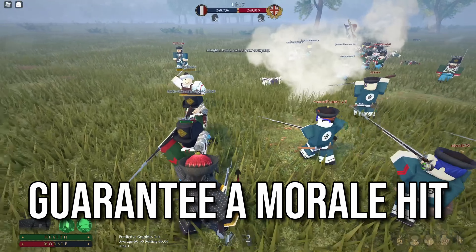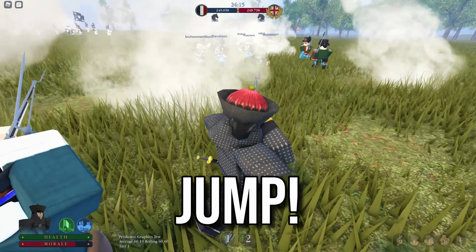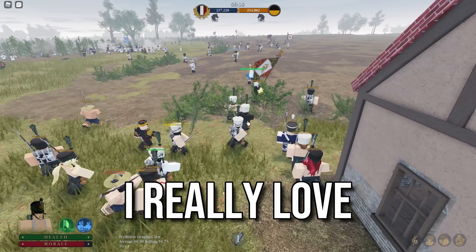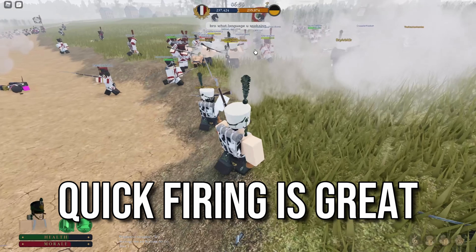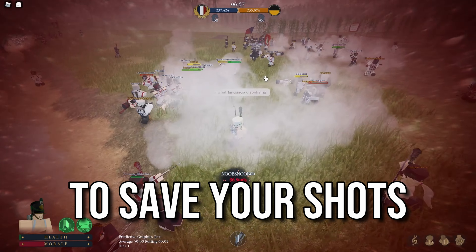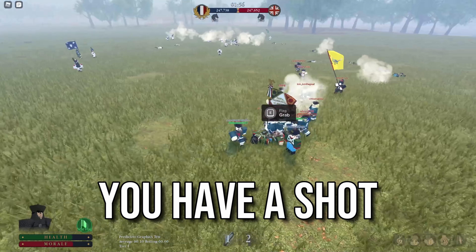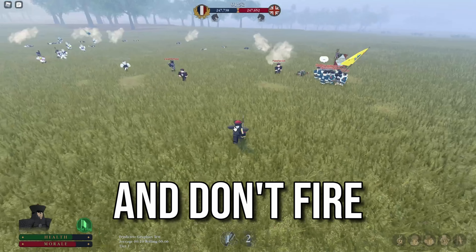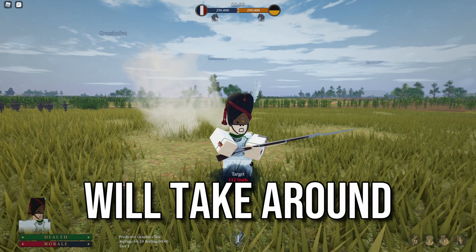Quick firing will either guarantee a morale hit or likely a kill. You can also add a jump to the quick fire, depending on the range and current terrain. Although quick firing is great, sometimes it is better to save your shot for a better position with a better angle. Just because you have a shot doesn't mean you should fire right away — wait for the commander's order and don't fire out of line.